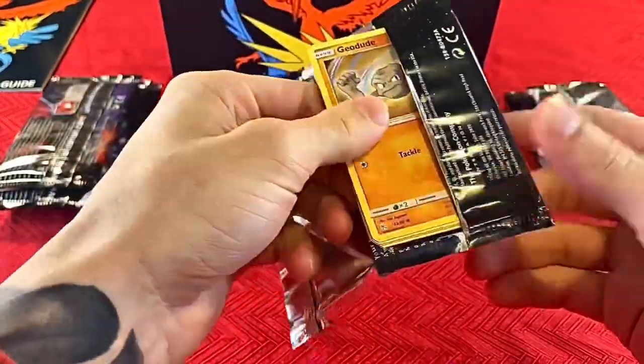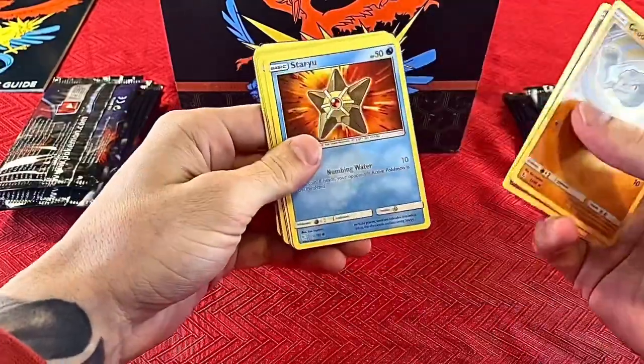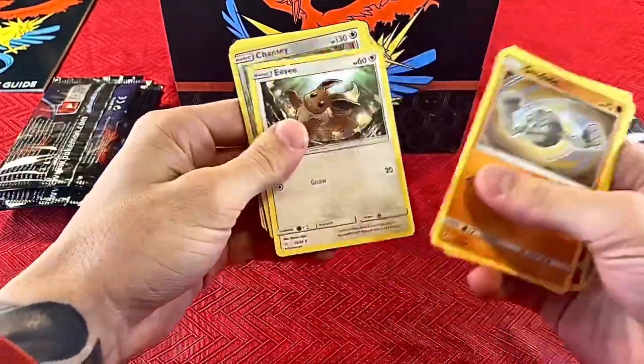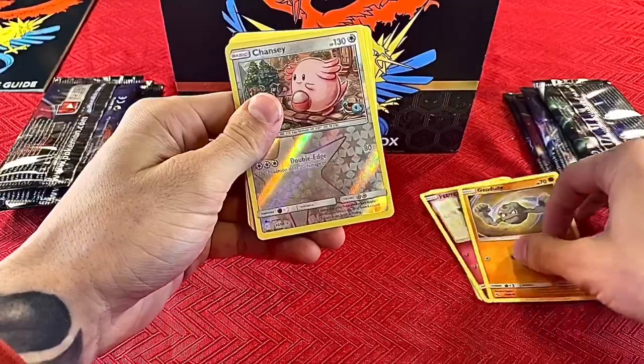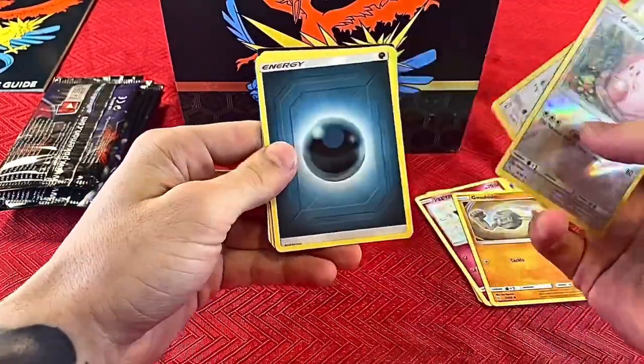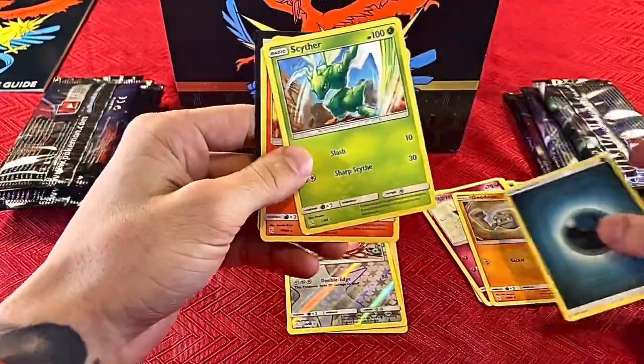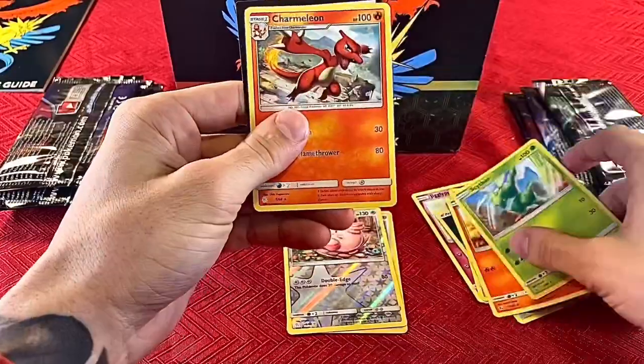First pack — these are a little different than sports cards. We have Geodude, Jigglypuff, Staryu, Eevee — looks like a shiny Eevee — energy, Scyther, Magmar, and Charmeleon.